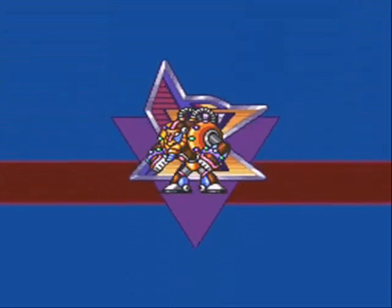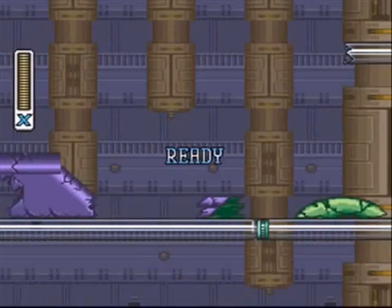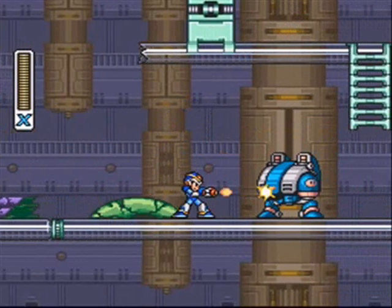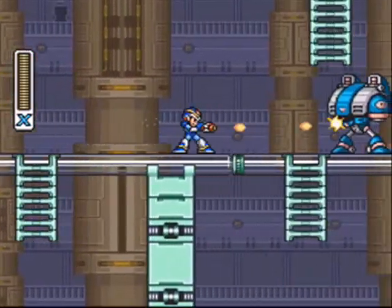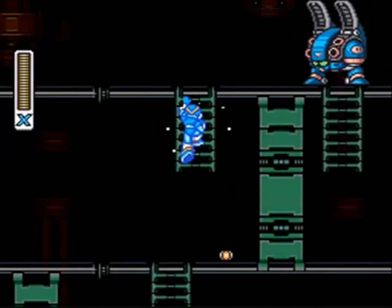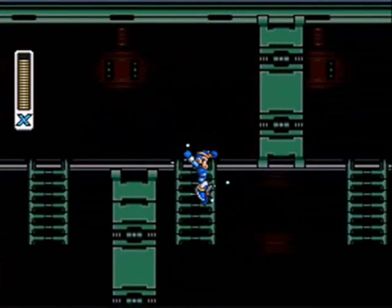This is Spark Mandrill. Spark Mandrill is weak against the shotgun ice, so we're actually going back in the order I started from the get-go. Now originally this level is all bright and lit up and great, but unfortunately I decided to take out Storm Eagle, and because of that the level continuously flashes on and off. I don't care for it at all.